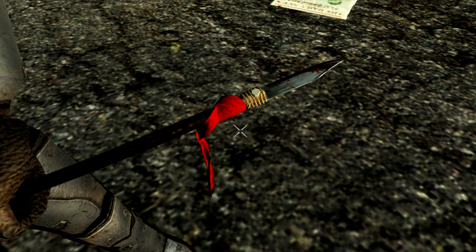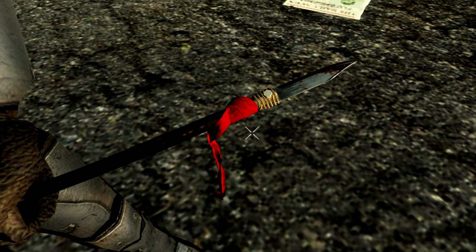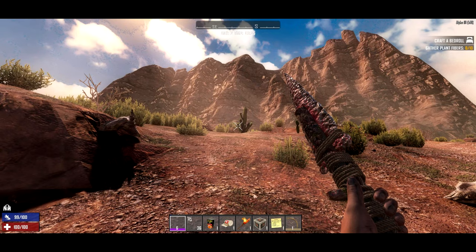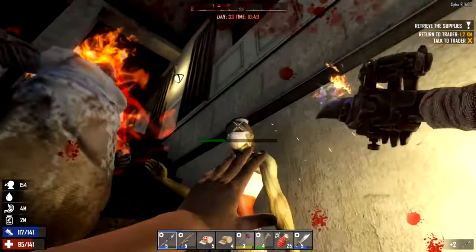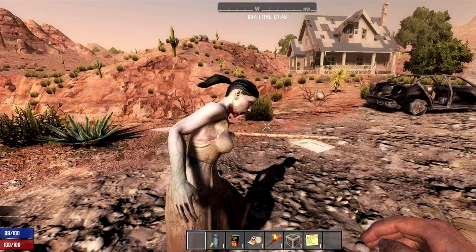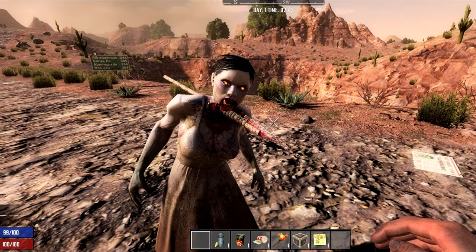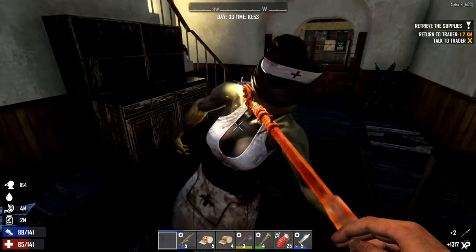One of my favorite additions — spears. Here's the stone spear. Spears can be thrown, which is fantastic, and after they've been thrown you can go and actually retrieve them. As you can see, they stick right into the body kind of like arrows do — Arlene has one right through her chest there. Apparently you can go retrieve it afterwards.